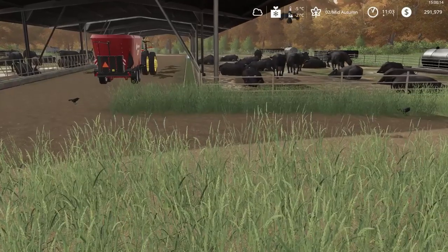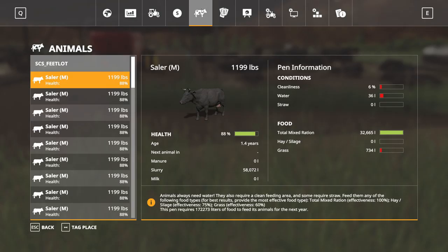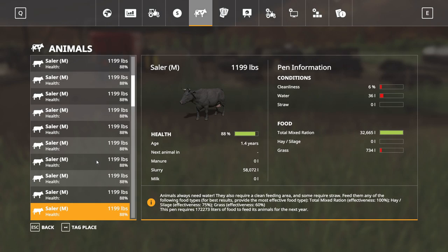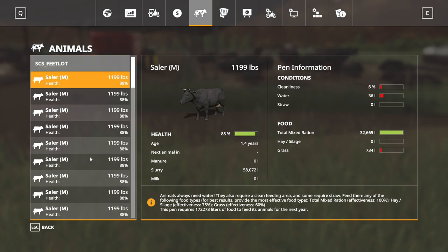Our feedlot — the cattle are doing good. They are now 1.4 years old, so that's where you get to see how old they are. Cattle actually get older. These are all males — the M stands for males — so they're just for fattening. That's basically all we wanted anyway.